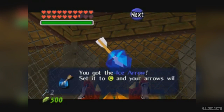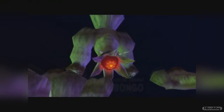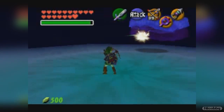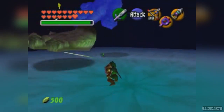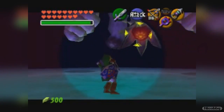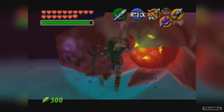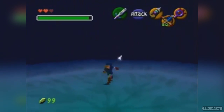But did you know that you can use those Ice Arrows against Bongo Bongo, the boss of the Shadow Temple? The normal way of defeating Bongo Bongo is to shoot an arrow on both his hands and then in his eye, but now that you have the Ice Arrows, you can actually play around with Bongo.